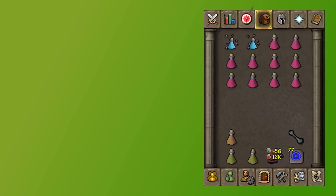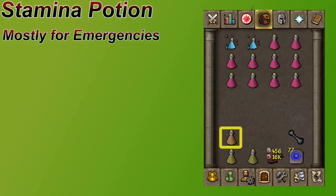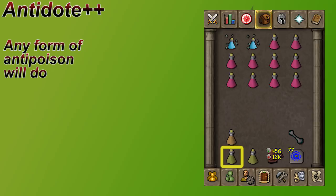I've got one Stamina Potion in case I get caught running too much. For the most part, you shouldn't need this potion — that's why I just bring the one just in case. Depending on your Agility level and your gear, if you're bringing heavier gear, you might run out of run a little bit faster and might need the Stamina Potion. I have two Antidote Plus Pluses for poison protection since these things can poison you. Even if you're wearing the Shayzien Armor, you do have to bring Antidotes. You could bring five doses to last around 60 minutes, but I usually just grab two full Potions. Just remember, these things can poison you and the poison hits very hard.